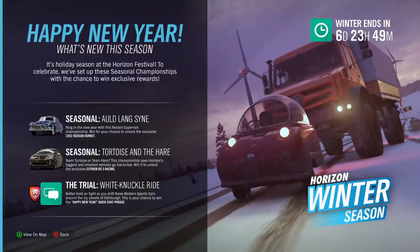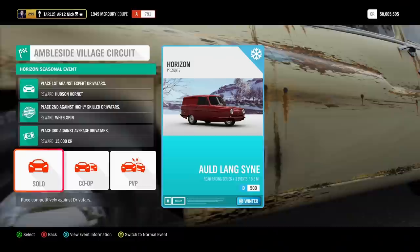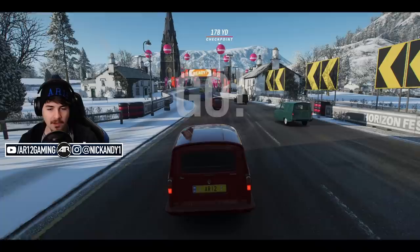Win for your chance to unlock the Hudson Hornet. Where's the Reliant Supervan Championship? It's somewhere around here. That is the championship — car restriction is D500. Place first against expert Drivatars and we win the Hudson Hornet. Well, we have to go and endure the Reliant Supervans.